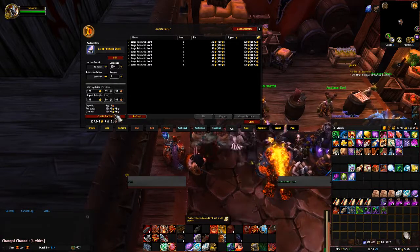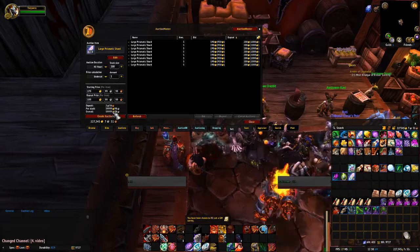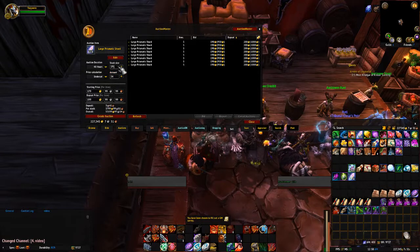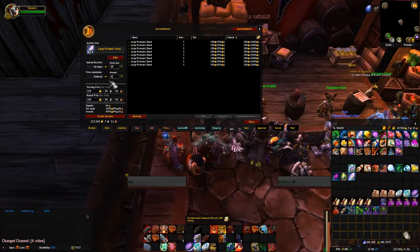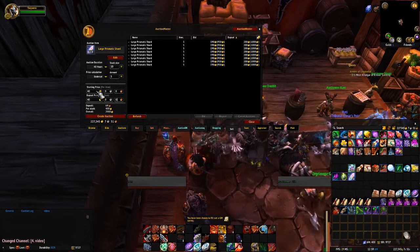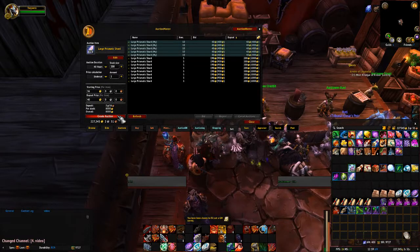Right now if I tried to sell mine at $200 gold, I don't believe it would sell — it would net me about $40,000 gold, but that's unrealistic. So we're going to do stacks of 10, there will be 5 of those, and we're going to do this at $40 gold each. I'm still making a very large profit and I'm not price-gouging people who need this item.